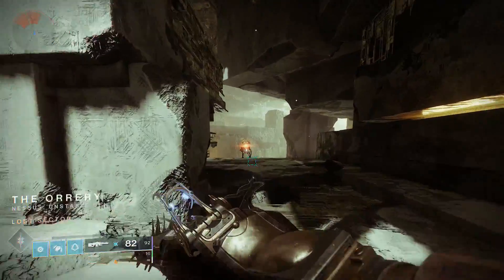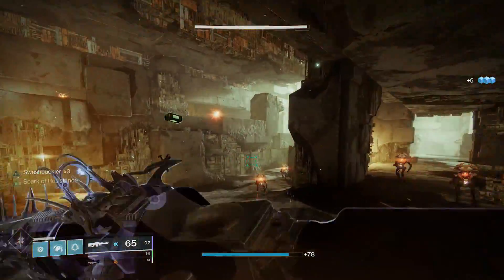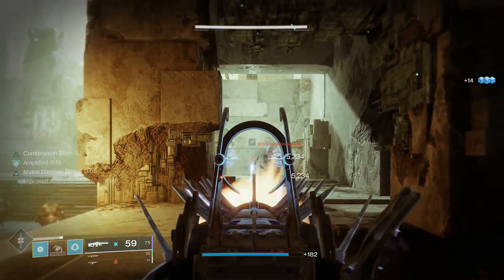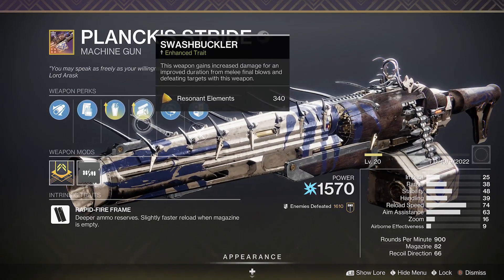Plank Stride can be crafted with a variety of melee-based perks, but I found these two to be the best combination. You can still melee to your heart's content, but also still have a full mag to unload on the more difficult enemies. The perks I'm talking about are Grave Robber and Swashbuckler.